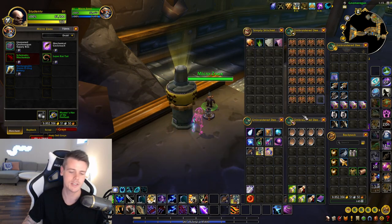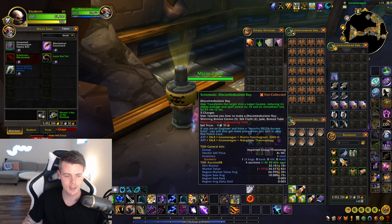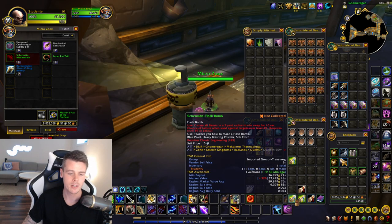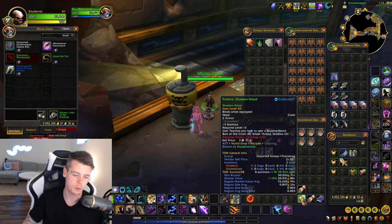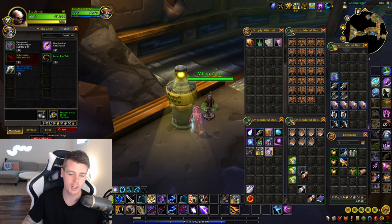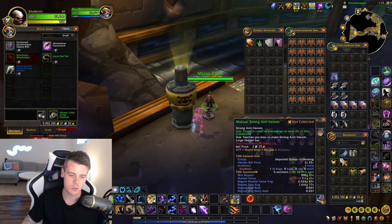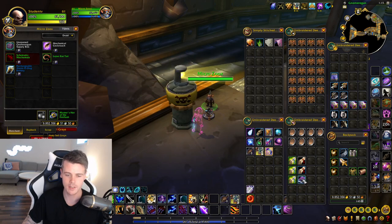When it comes to patterns, plans, and schematics - I got the Combulator Ray from that boss, the Flash Bomb from the boss, the Gnomish Cloaking Device from the boss, and I got myself a Shadow Hood which is a world drop but a decent one. I also got the Guardian Belt Pattern which is a world drop, and a Strong Anti-Venom which has a decent sell rate and is also a world drop.